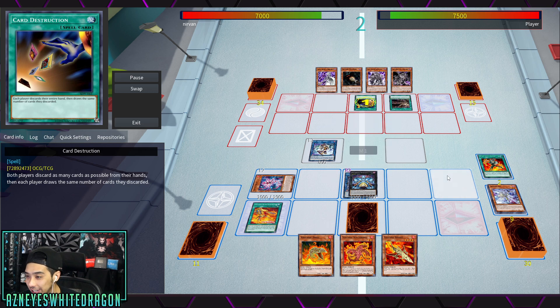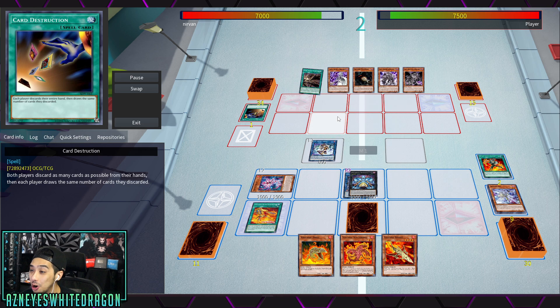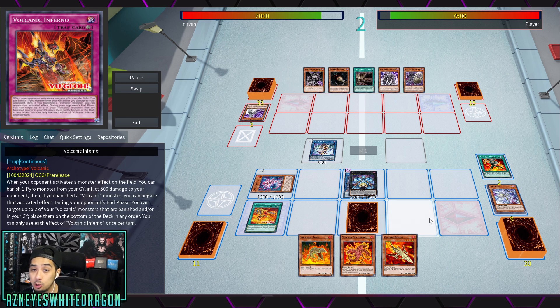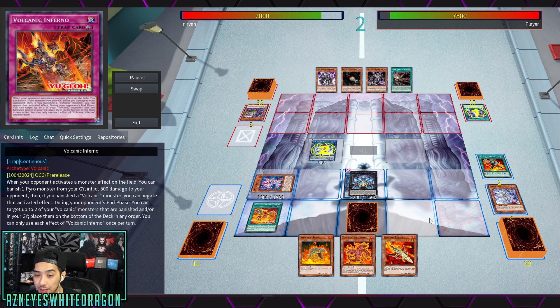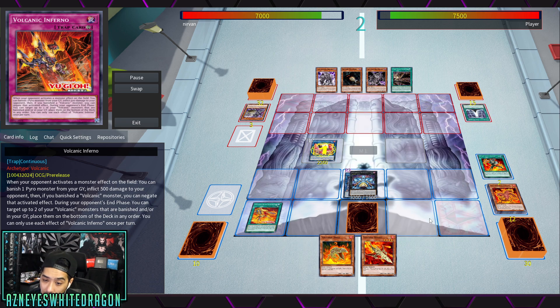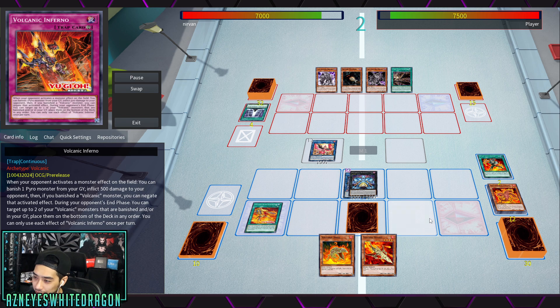He goes ahead and activates Card Destruction, but obviously there was the Ash which he can't really let the Dark World player get that card off. But watch what the Dark World player ends up doing. We still have a Volcanic Inferno - remember this has the ability to banish a Pyro and potentially negate that activated effect, and you get some burn damage too as a nice little bonus.